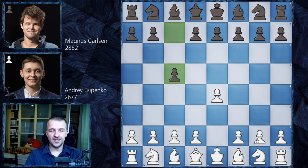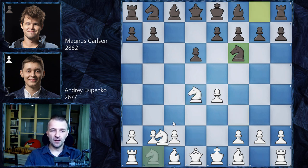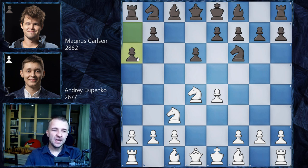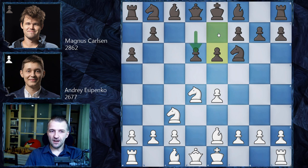We have a Najdorf defense — the Najdorf hasn't done really well in this tournament, losing quite a lot of games. We have a very typical Najdorf position. Bishop g5 is possible, bishop e3 is possible, but Yesypenko went for bishop e2, which controls g4 — preventing the knight from jumping there. Instead of the main line with e5, Magnus Carlsen goes for the Sheveningen system, setting up pawns in front of the center to play d5 at the right moment.